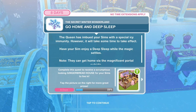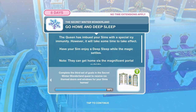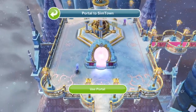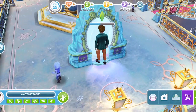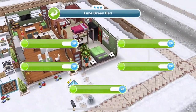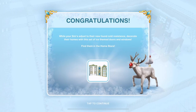Go home and deep sleep. The Sim has been imbued with a special icy immunity, but it will take some time to take effect. Have your Sim enjoy a deep sleep while the magic settles. You can go home by clicking on the portal - use portal. Once home, click on a bed and deep sleep - 6 hours 30 minutes. Congratulations! Decorate with ice-themed doors and windows. That's the third part completed.